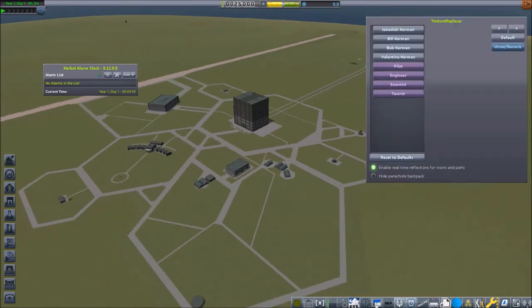One more thing is to set up the EVA suits. I always have them with the pilot in red and white, the engineer in yellow and white, scientists in blue and white, and tourists — if we ever have any — in green and white. But now, at the beginning of the game, with only the Mark 1 pod and later with the Mark 2 pod, I always prefer...